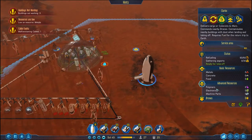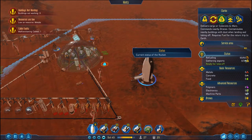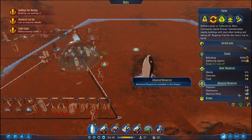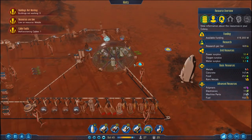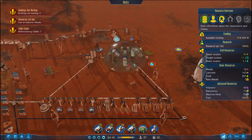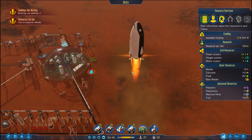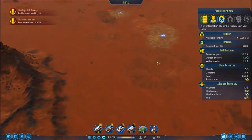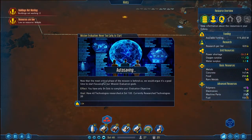We've got a flashing light — Clark is ready to go back. He's got all the fuel, no exports, because we need all the material ourselves. Clark, off you go. Get out of here — get off my planet. It's my planet now. Now that the most critical phase of the mission is behind us, it would be a good time to start focusing on our mission evaluation goal.